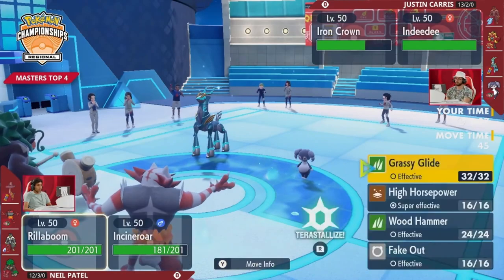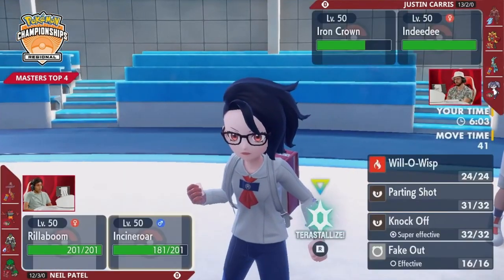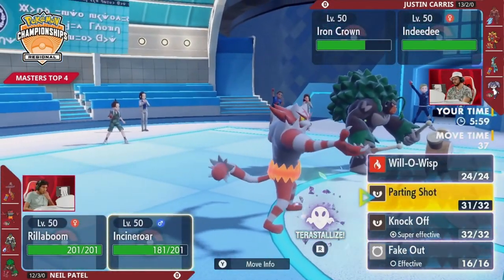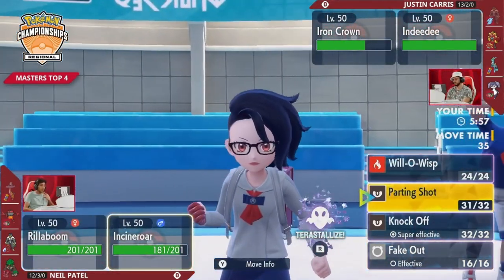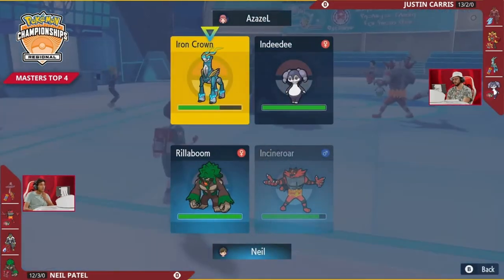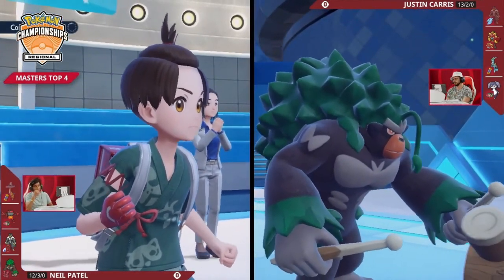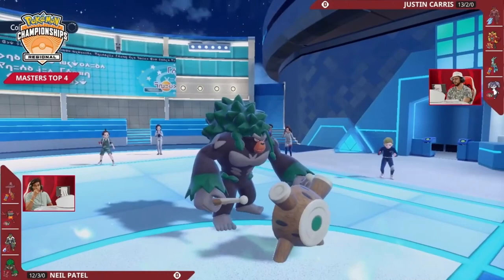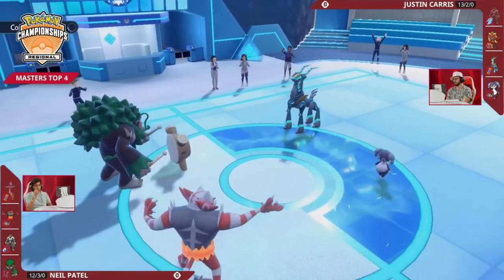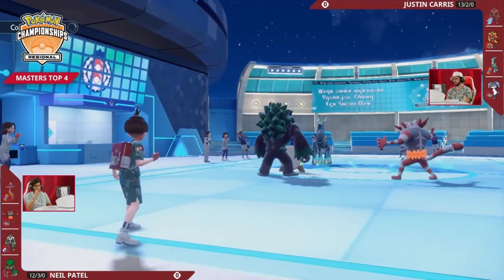Rillaboom comes in, so you have the option for Fake Out since Psychic Terrain is gone. You can pivot Incineroar out, preserve a Fake Out for later, or damage this Iron Crown with a combination of Fake Out and Knockoff. But Indeedy is still right there providing protection. Iron Crown can't necessarily go for Expanding Force at full power due to the loss of terrain. Still, it's probably the optimal attacking move because you want to deal a ton of damage to that Rillaboom — Tachyon Cutter won't cut it.